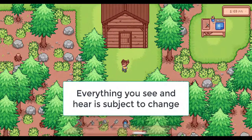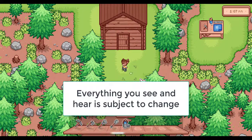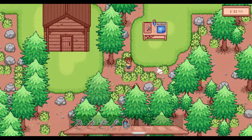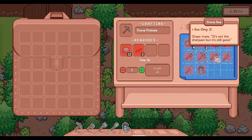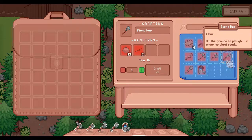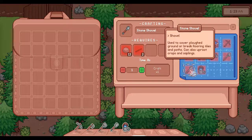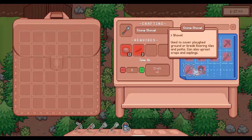Hello, I'm here to provide an update on my little jollity game. I've got a whole new set of tools with crafting recipes — a stone pickaxe that breaks stone, chops trees, a hoe to hit the ground to plough it in order to plant seeds, a shovel for covering ploughed ground if you want to get rid of it, breaking floor tiles and paths, and you can also uproot crops and saplings.